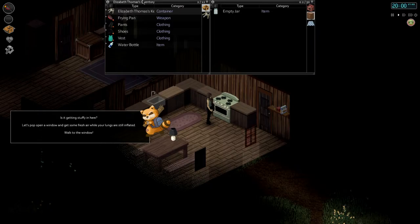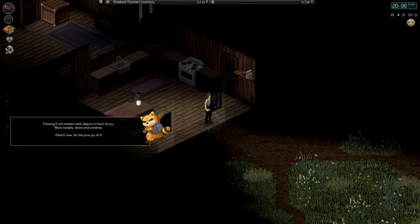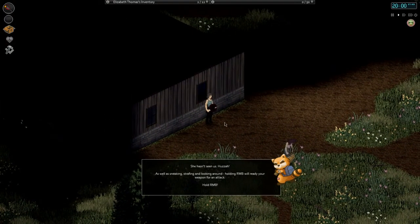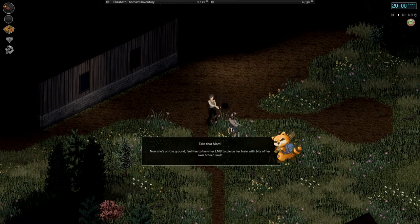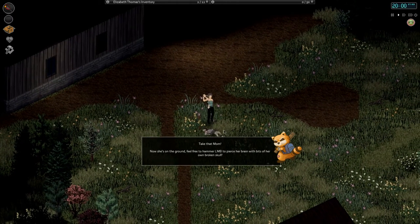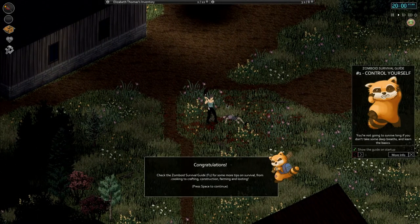There's a frying pan — right click, equip, equip primary. It's getting stuffy in here, let's pop outside while your lungs are still inflated — walk to the window. Press E to interact with objects. Zombies! Sneak out the window — hold E, hold right mouse button, move into position. We missed. Bang — take that one! She's only gonna feel the hammer pierce her brain. There we go, got it!